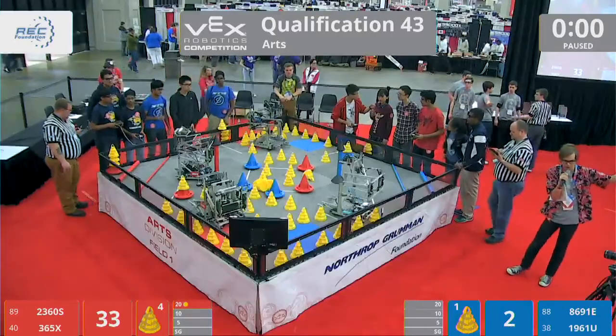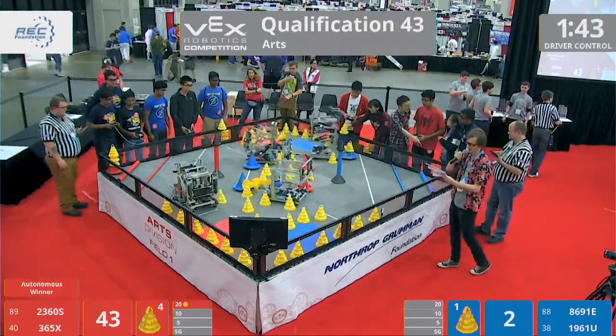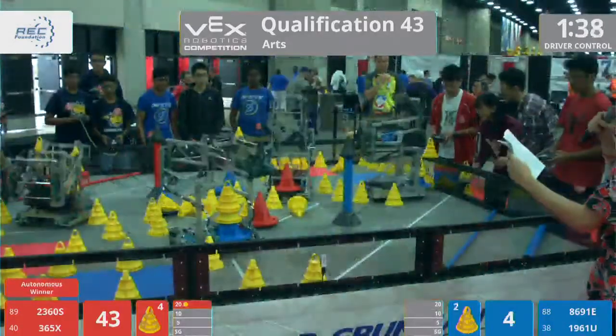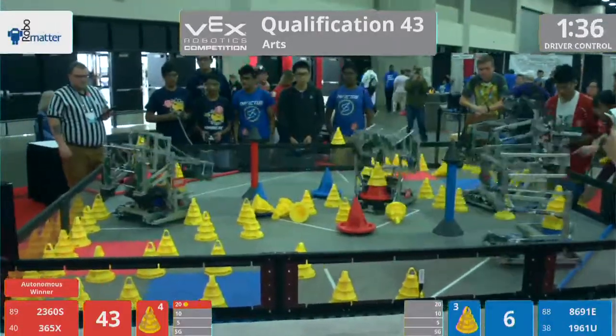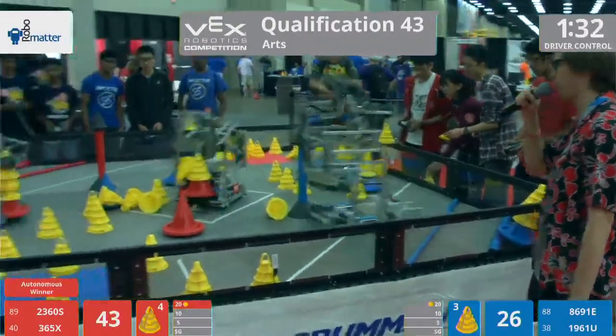Red gets the bonus. Driver control in 3, 2, 1, go! In this match on the Red Alliance, we've got Team 2360 — that's Sub-Zero from Naperville, Illinois — and their partners, 365X Invictus. Invictus with that 26-point autonomous.